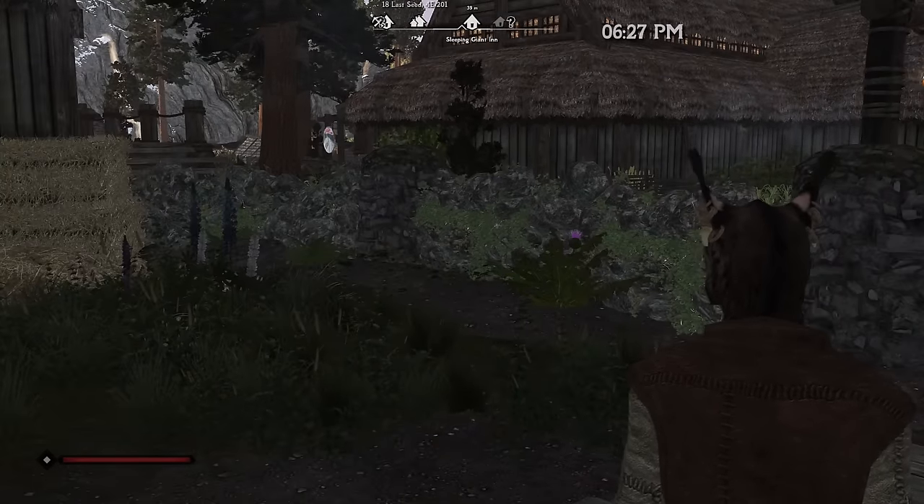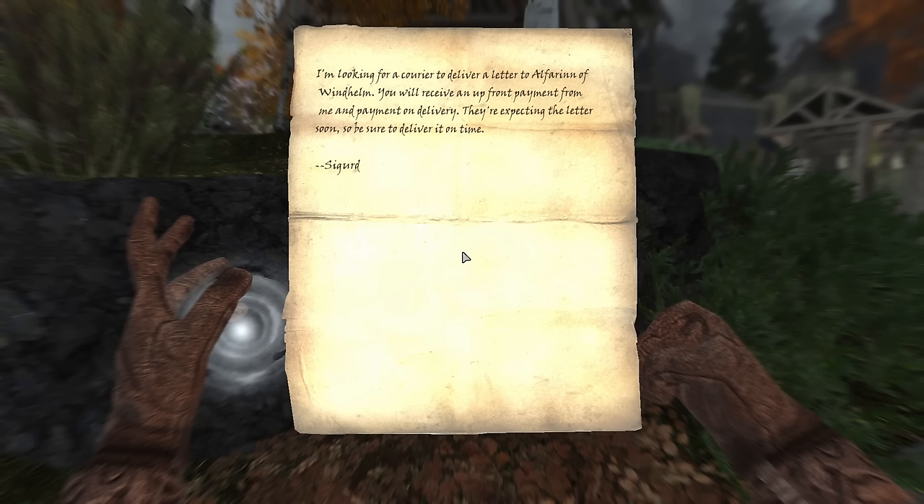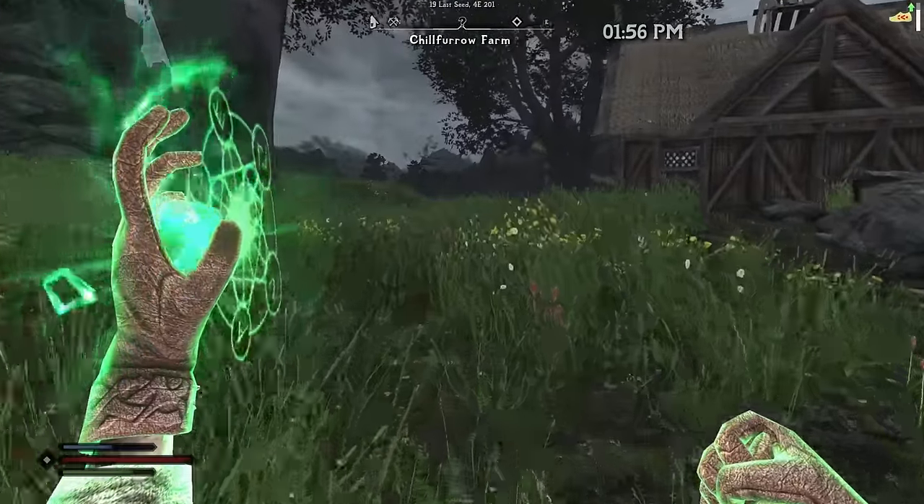The next day we buy another spell from Farengar: Windwalker, which gives us an additional 10% speed boost after casting it. Then we pick up our next delivery job — bring a letter to Windhelm. Let's go, we have mail to deliver!